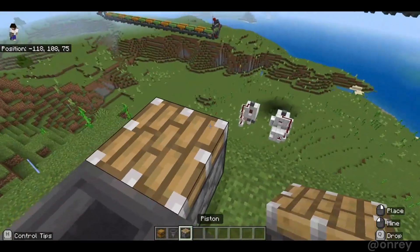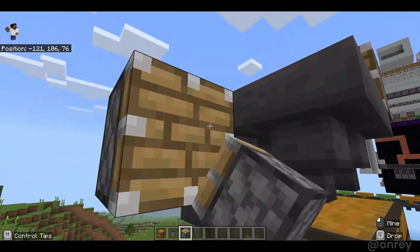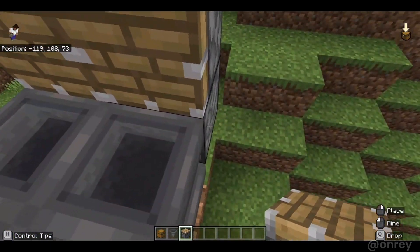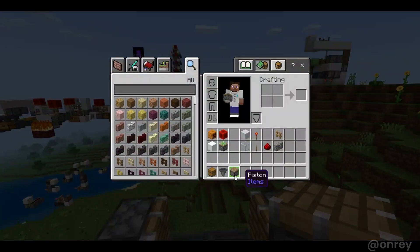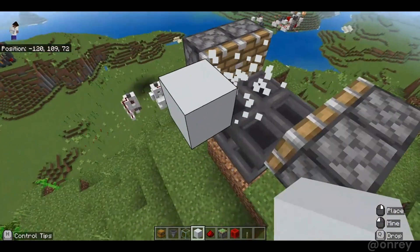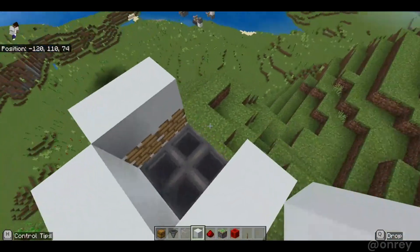Next place pistons on top here and pistons over here — one, two — and this will push the snow golem around and break the snow. Then go out one block and place some solid blocks like this on top of the pistons and create a back wall.